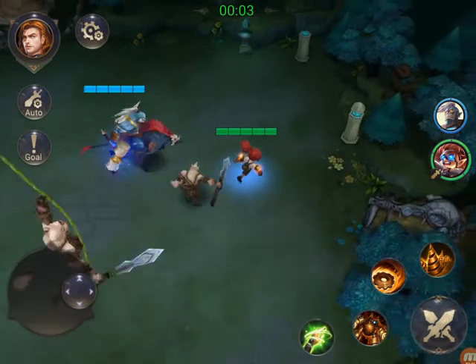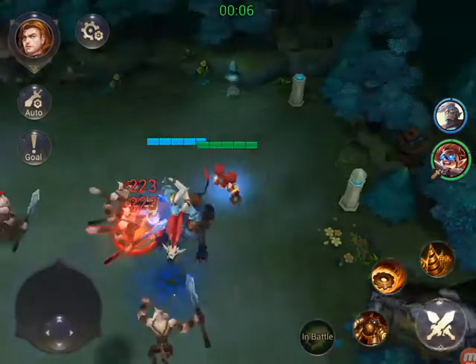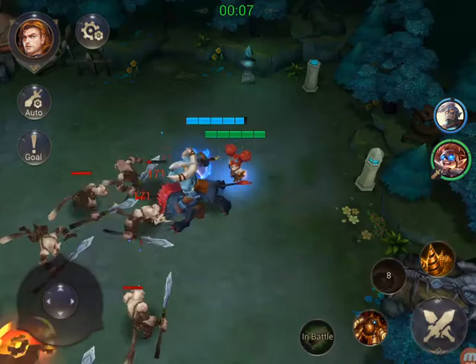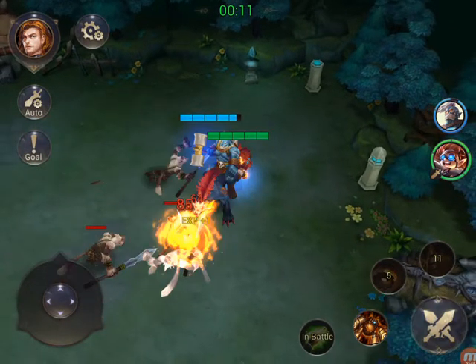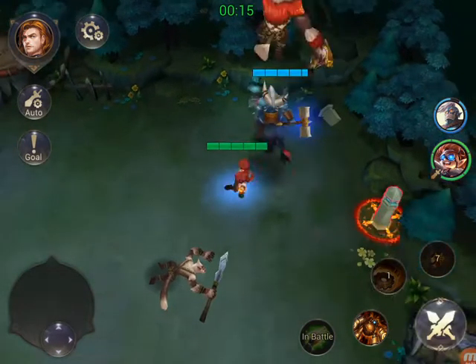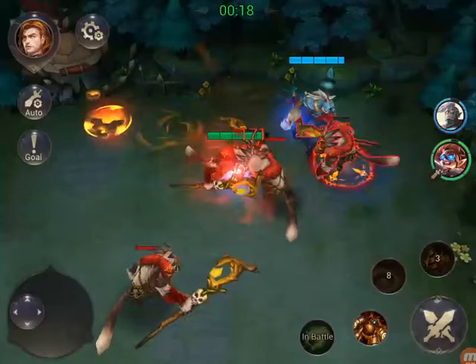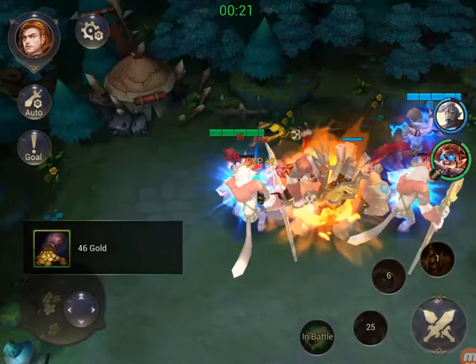These guys are coming in on vines — that's pretty cool, it's like Tarzan stuff. Let's go ahead and use some of these special abilities that we have. We destroyed some background stuff — I guess there are hidden items sometimes. Let's kite these guys right now.